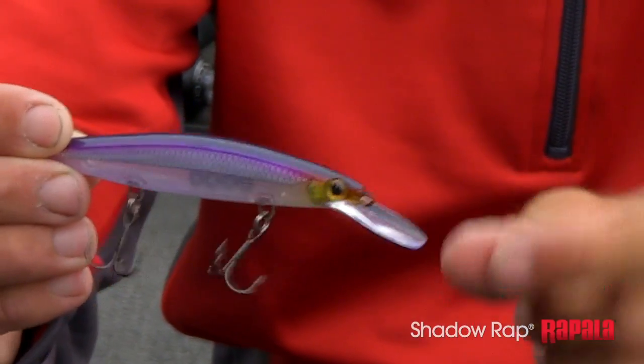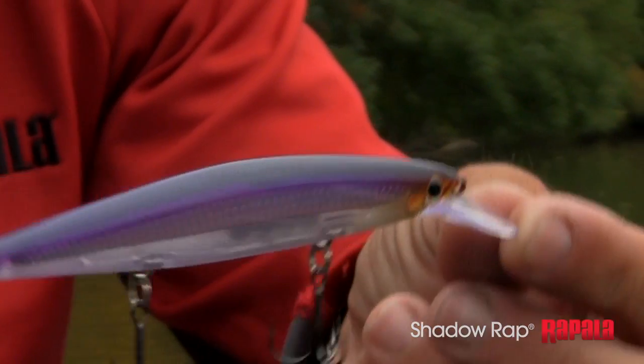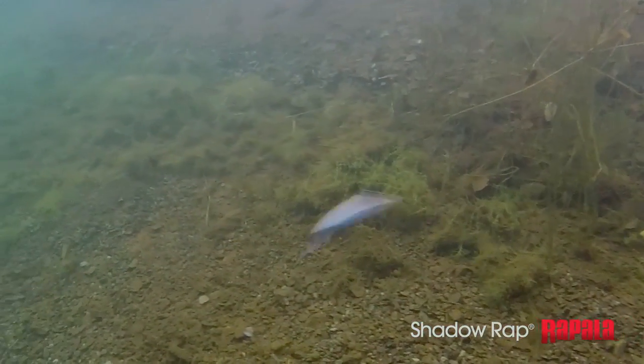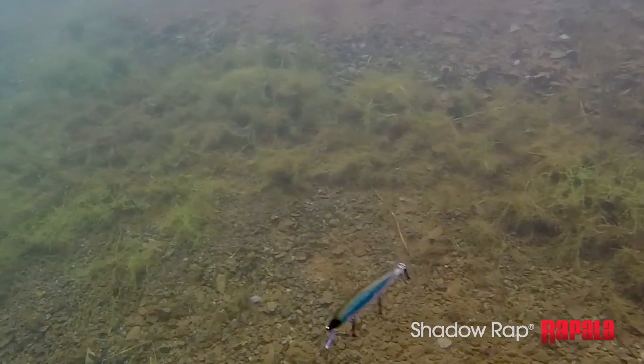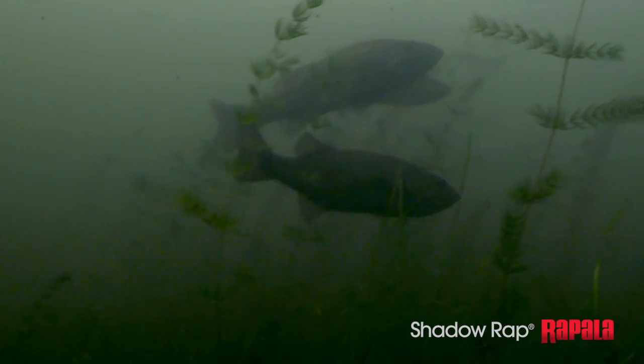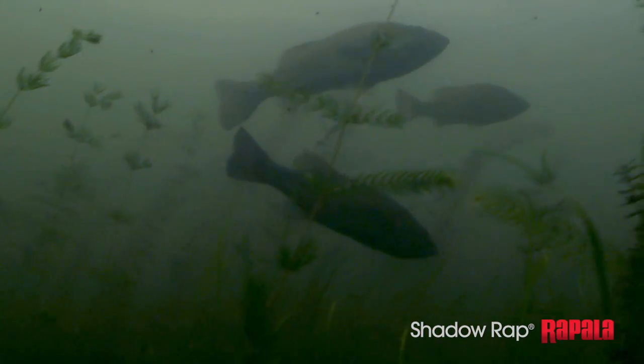The Shadow Wrap Deep has that longer, coffin-shaped, squared-off bill, and that's going to let that bait run a lot deeper. On an average cast with the regular Shadow Wrap, you're anywhere from three to six foot — a nice mid-depth to shallow zone. With the Deep, you're going to get to the six, ten, even twelve foot zone, depending on your line size. So for deeper water, mid-depth water, fish that are more in that suspended zone, it's a perfect bait.